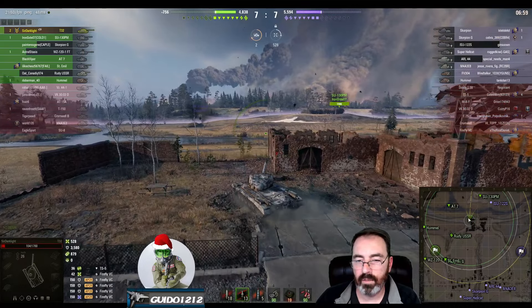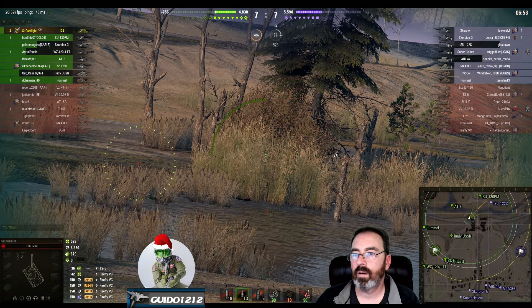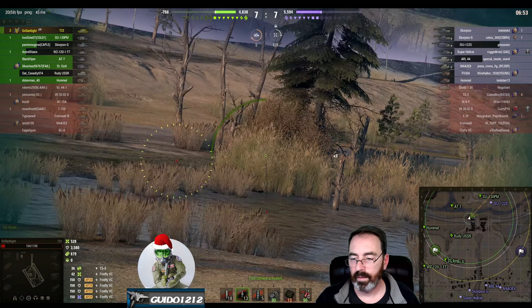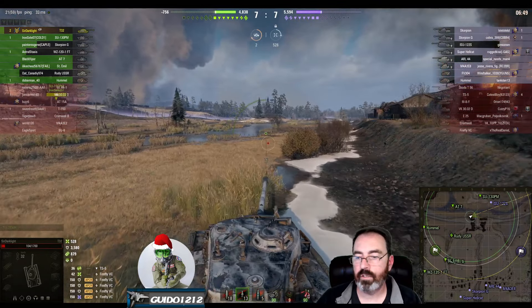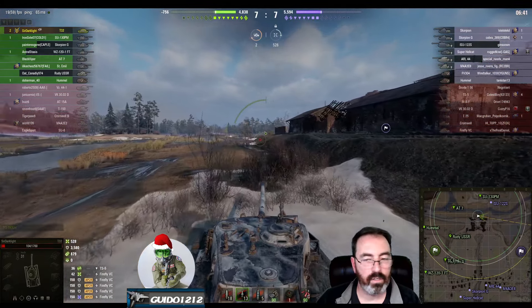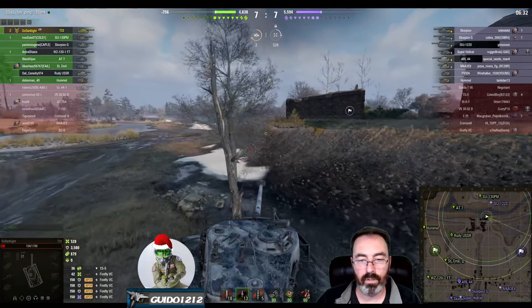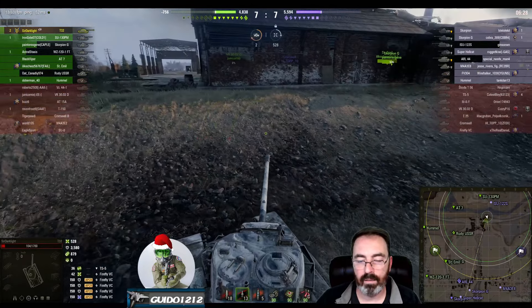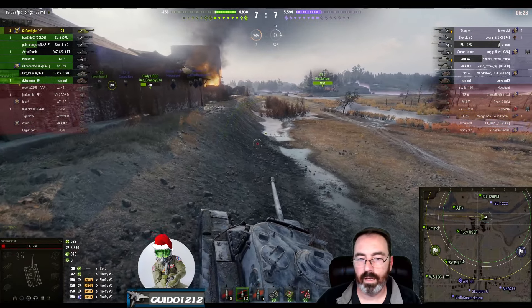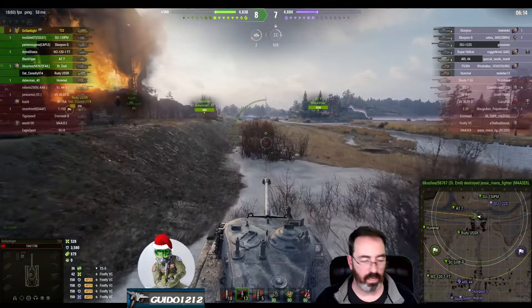It kind of strikes me as not really having a plan. We're maybe thinking about the ISU-122S — we know the EZ8, ARL, Scorpion, and Super Hellcat are down there. We're missing one of the Scorpions. Very surprised you didn't die here. We're going to move up this way — again surprised you didn't die, because it's uncovered. If anybody's in that back corner they're going to see you. I would have assumed the ISU is still sitting in that bush. Then we just decide maybe that wasn't really what we wanted to do.